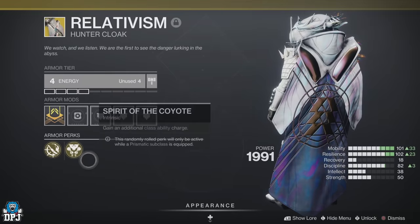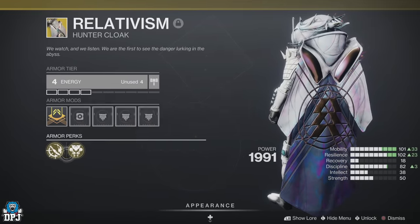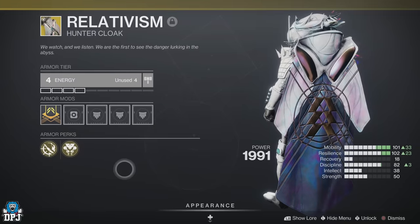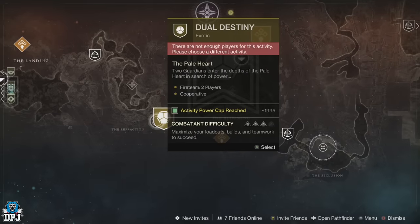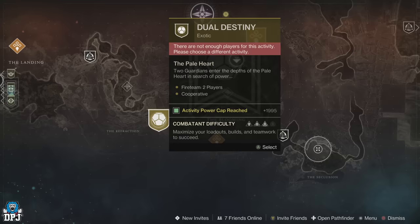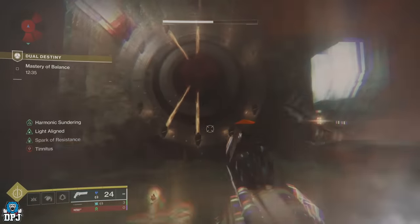This exotic class item is brand new to the game — it holds two exotic armor perks, which allow you to take builds to the next level. If you haven't yet unlocked the Dual Destiny mission, that's the exotic mission where you first get this class item from. Check out my guide which I'll link down below.